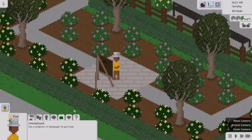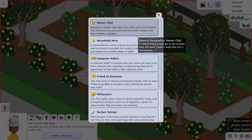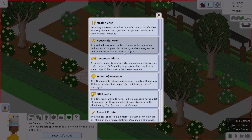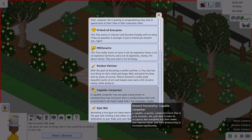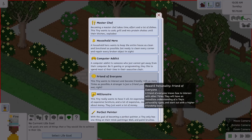This is the job panel — my tiny is unemployed and they don't have a life goal. Wait, I didn't know there was life goals and I've been playing! I've mostly been building and working on my own map. So there's Master Chef, Household Hero... this game is new and it doesn't have a lot, but I'm constantly impressed by how much stuff was put into it.